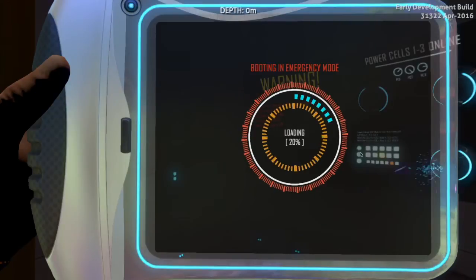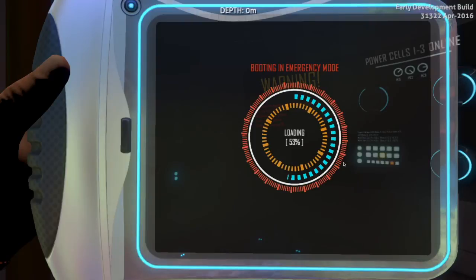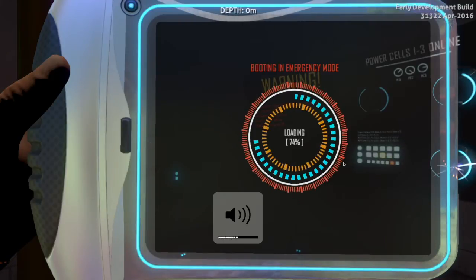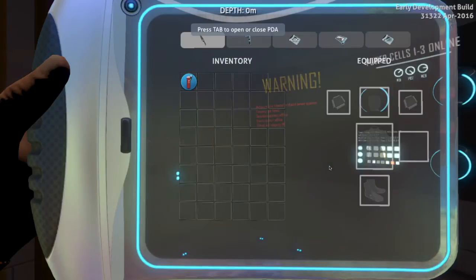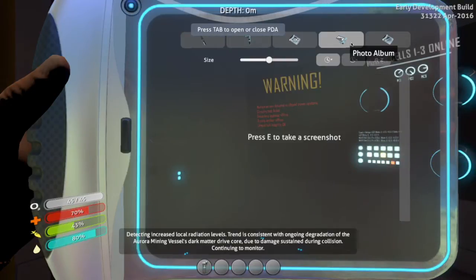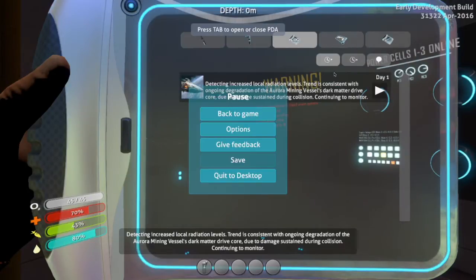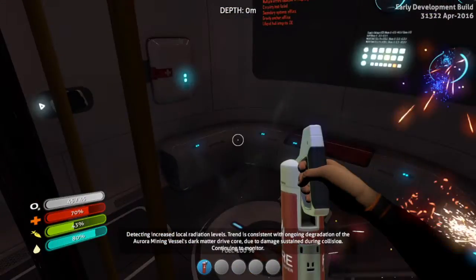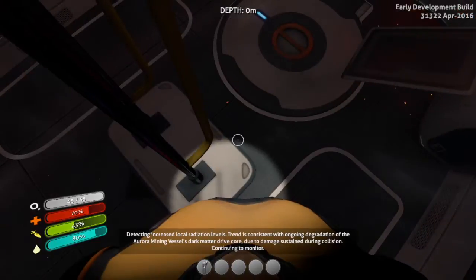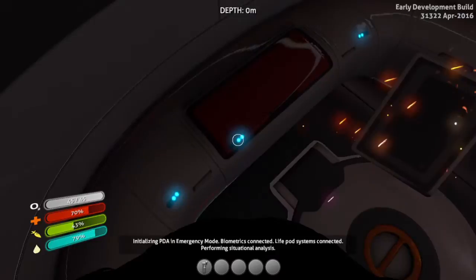Booting in emergency mode. Not dying. To assist you in further survival in emergency situations, you have been issued this personal data assistant. The interface visible now will organize your inventory, display available construction blueprints, and holds other valuable information. Sounds cool. Also detecting increased local radiation levels — that doesn't sound good. Trend is consistent with ongoing degradation of the Aurora's dark matter drive core due to damage sustained during collision.